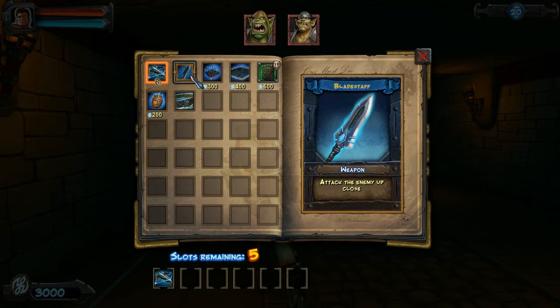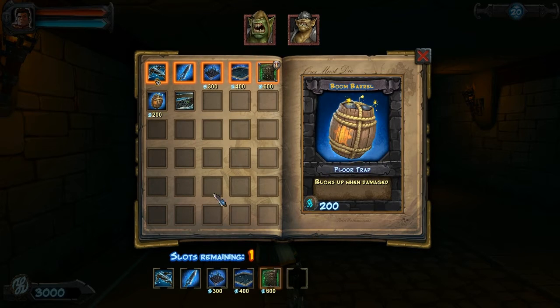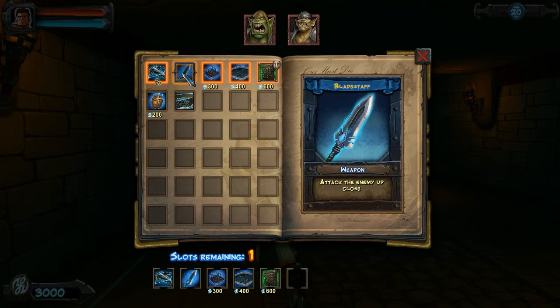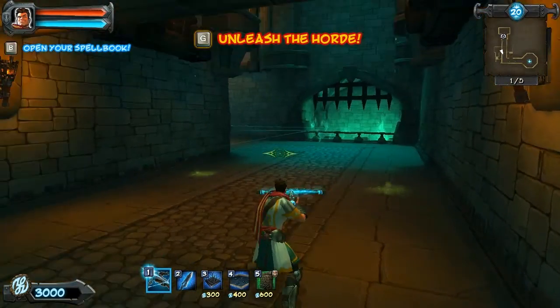As you can tell, this game goes for a bit of a sense of humor. At the beginning of each map you have to choose all your spells, and you unlock new spells as you go on through the game. You just kind of set up your traps and then defend using your bow and arrow or sword, but I find the blade staff doesn't do much damage — it doesn't work out too well.